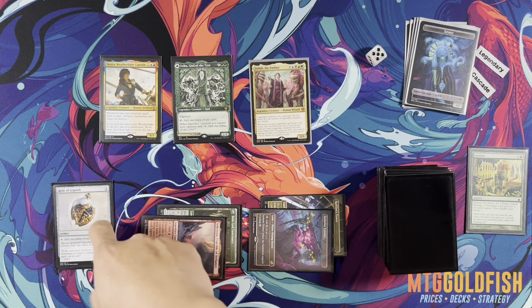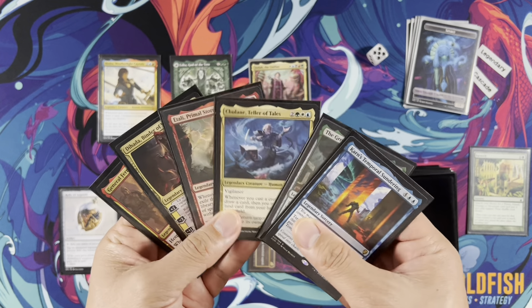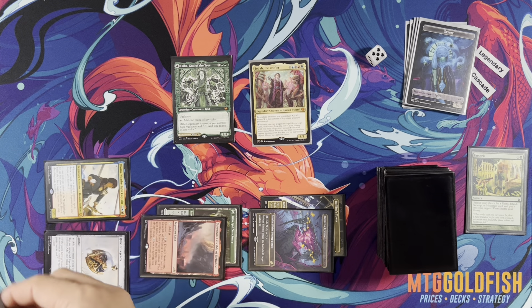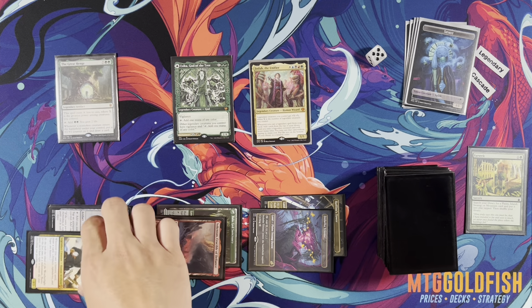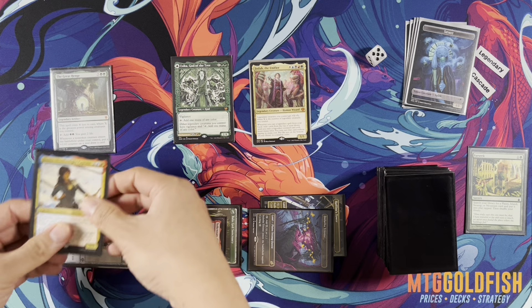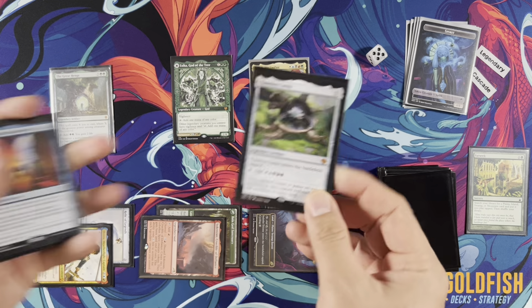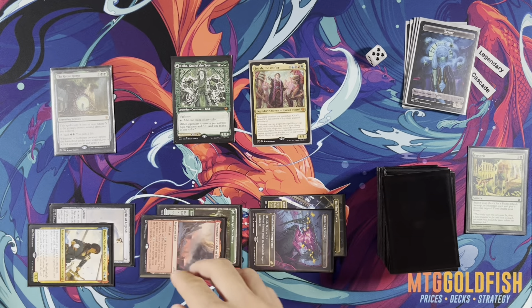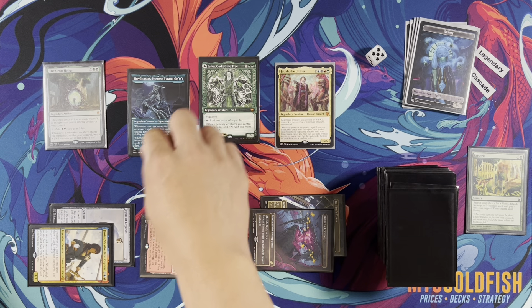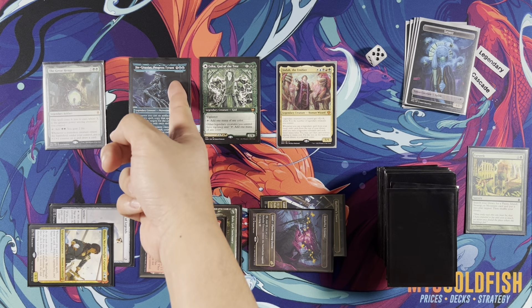Second main phase — we have four mana because we can tap all of them with Relic of Legends. We tap Jota and Joira for Great Henge — it's free since you pay two and get two back. Great Henge goes on the stack, Joira triggers. We do our Legendary Cascade — we drew a card. Then we cascade here looking for anything eight or less. We hit Jincataxis! Nine mana value triggers — this is nine and Great Henge is seven. Jincataxis: whenever you cast an artifact, instant, or sorcery, copy it; whenever an opponent casts an artifact, instant, or sorcery, counter it — this ability triggers only once each turn.